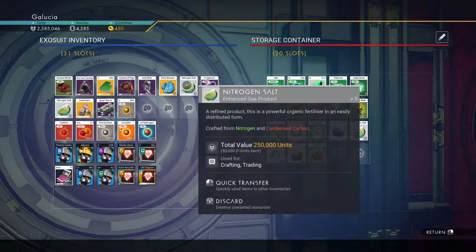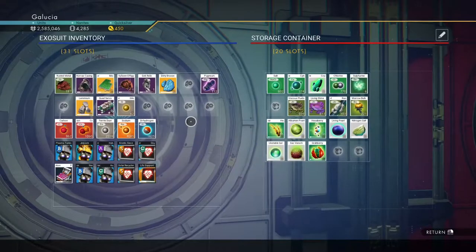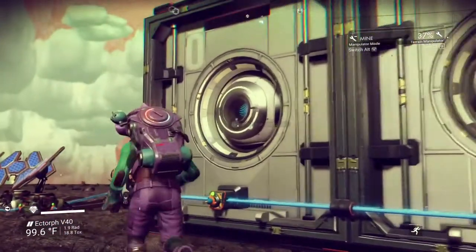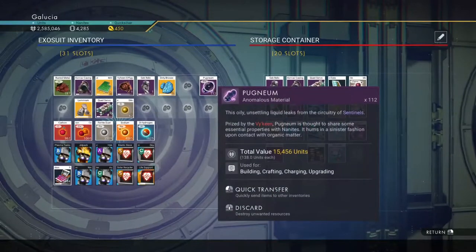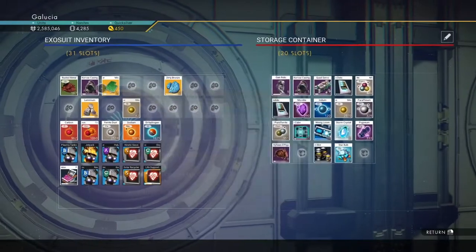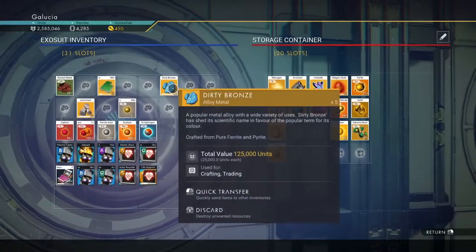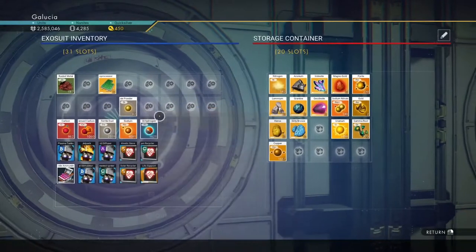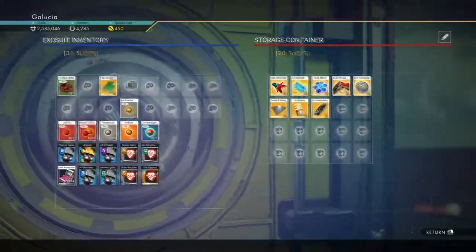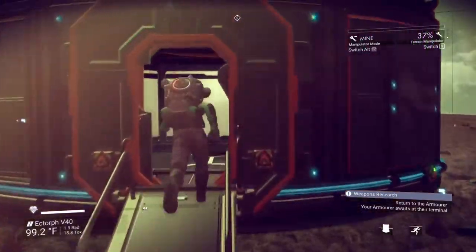We got some pretty good stuff. We got a ton of Nitrogen Salt, which is worth a fair amount. And we got some Pugmium from killing the dudes. We got a Quad Servo, a bunch of Effigies, a bunch of Dirty Bronze, and Lemium. Really, when you think about it, we made a fair amount of money if we wanted to sell this stuff. That was totally worthwhile, and we're going to get something for our trouble.